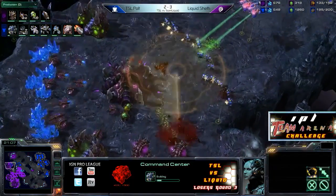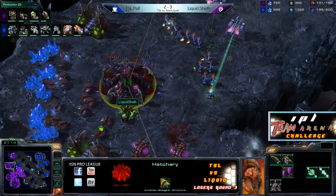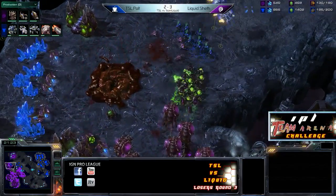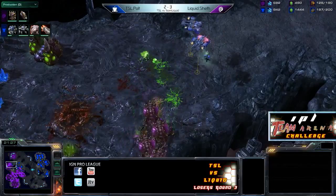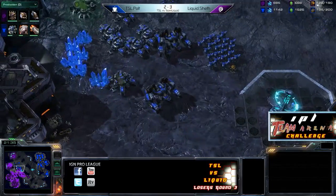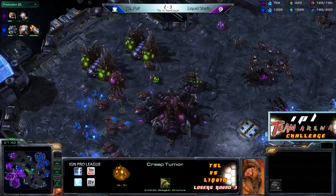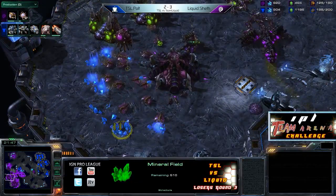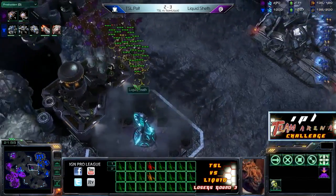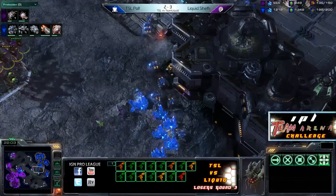Polt slowly pushing ahead, taking out yet another hatchery. Sheth's going to be down to just his natural expansion, which is almost nearly mined out. This is going to be the point in time where Sheth needs to crush this army or needs to GG. It looks like Sheth does clean up quite a few units there, but that alone is not going to be enough, because Polt can continue advancing. Sheth used so many Banelings for each Marine — that was a very inefficient trade for him. Polt is just very well defended at home and can challenge Sheth to a base race now — and Polt would win that.